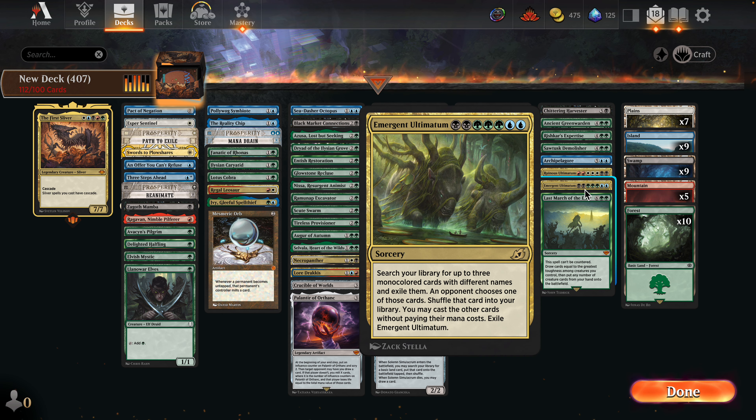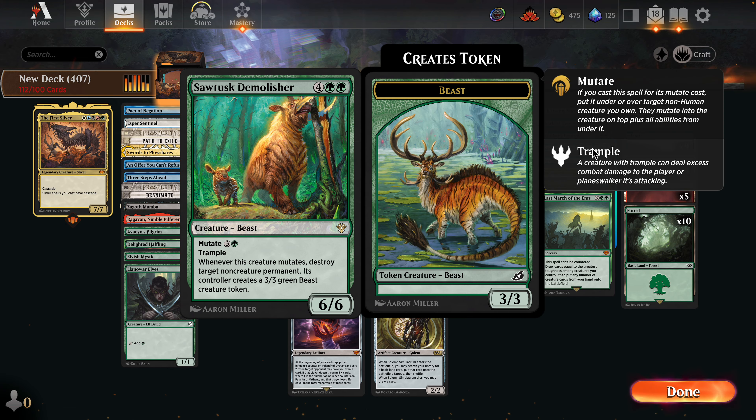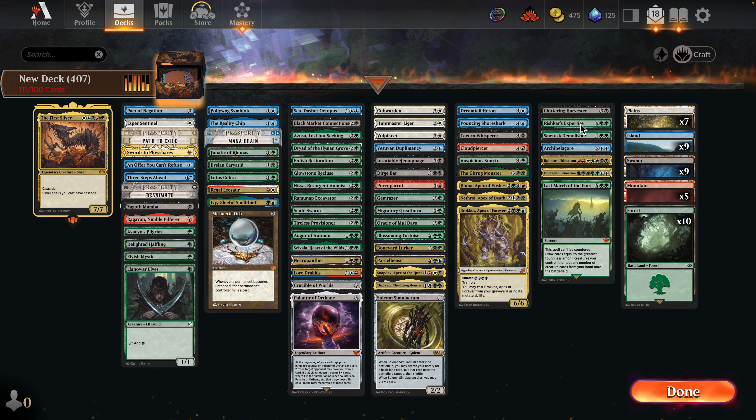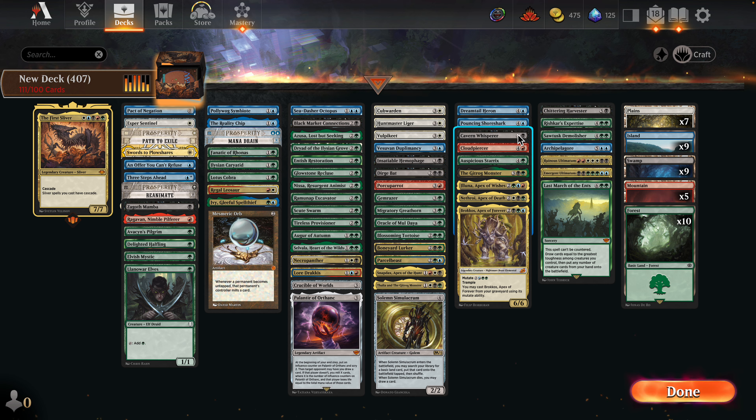For Landfall you have to have a certain amount of lands — it usually has to be much more than 40. So what do I have? I have 15 non-lands, 24, 40 total. I need to have at least like 46 lands. That would be a good start, and you can kind of get away with it by building your yard and playing Crucible effects, so 46 would probably be a good start.